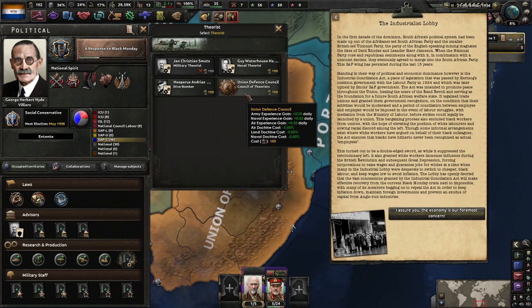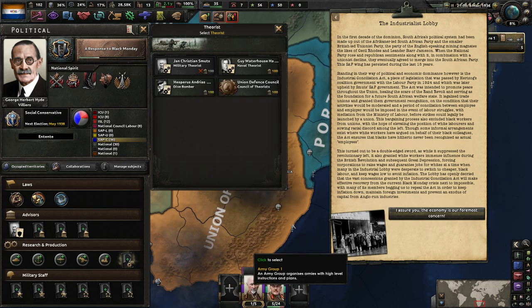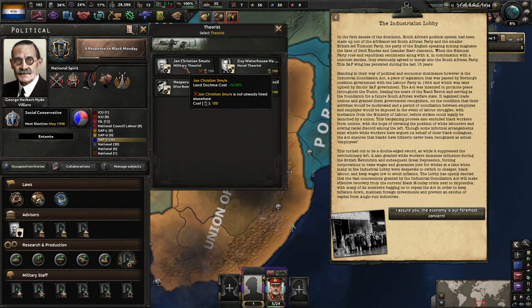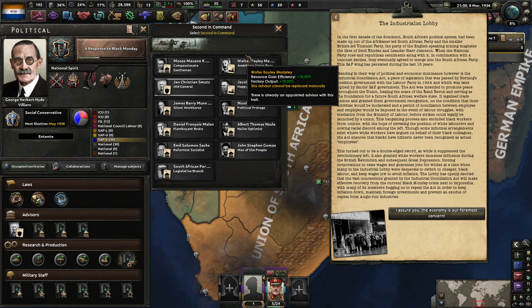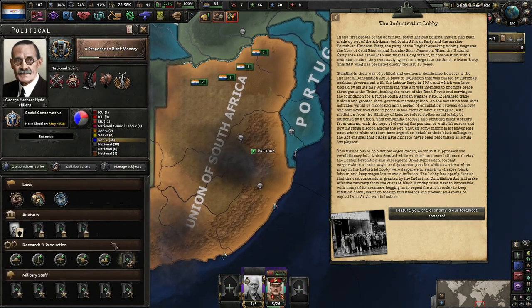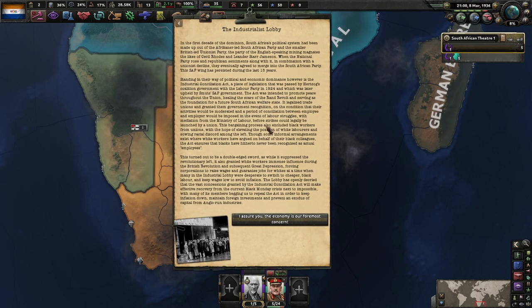Looking at advisors — small gain and naval doctrine cost reduction. Smuts is listed as hired elsewhere because he's the prime minister. He's the second-in-command, so he's not allowed to be our military commander. That's fine. With just a 5% reduction on everything and a little base gain, I'll take it — that seems completely acceptable.